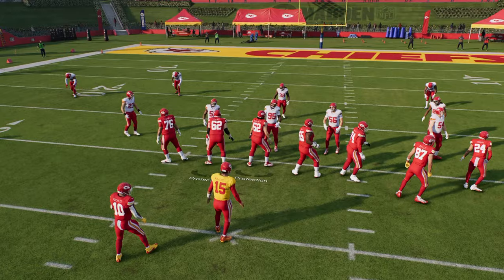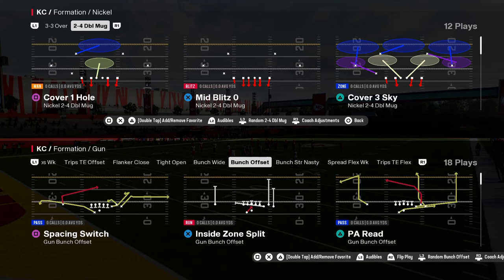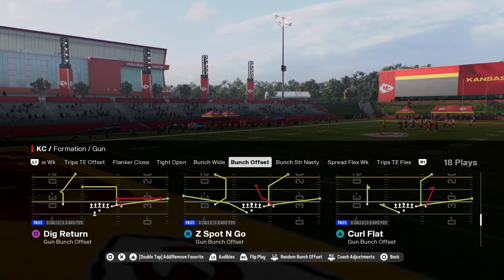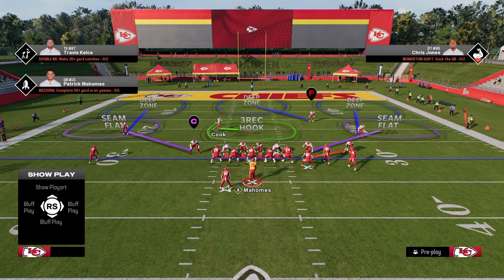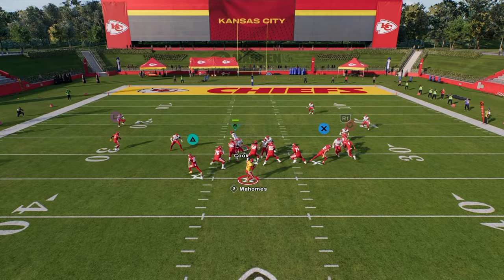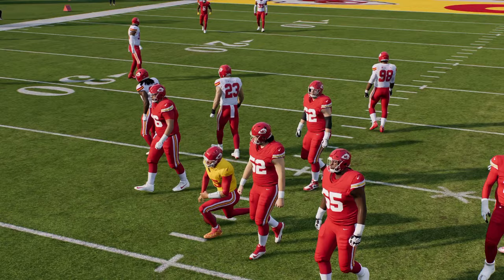It also has the nickel 2-4-5, and your nickel 2-4-5 double mug. We've got a full e-book on this on our school site — school.com slash Cody Ballard — that's where you get access to all of our offensive and defensive e-books. With this A-gap blitz, all you've got to do is slant your line inside, zone out your D-ends, zone out your slot corner. A lot of times you're going to get disengages and get basically pressure right up the A-gap.